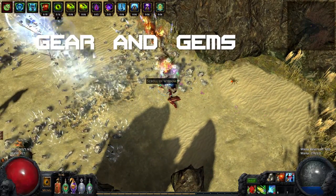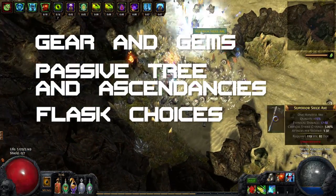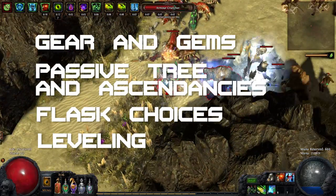In this build guide I will go over equipment and gem setups, the passive tree I made and the ascendancy options, possible flask setups and of course how to level and get the build started.